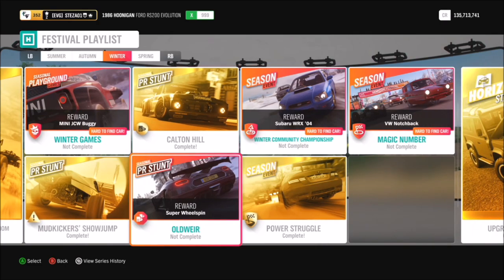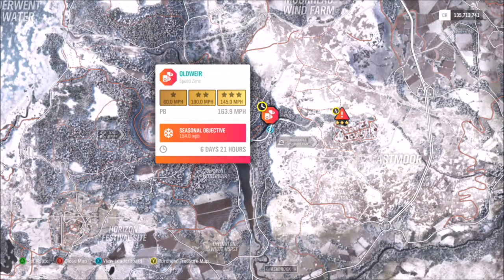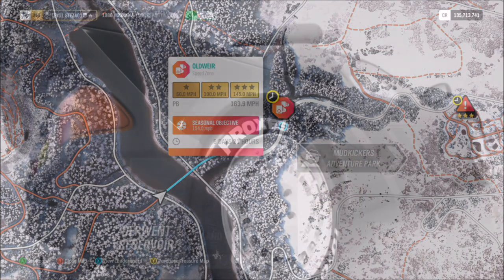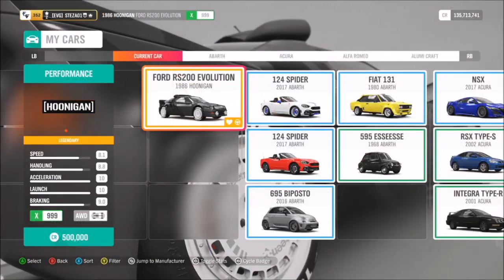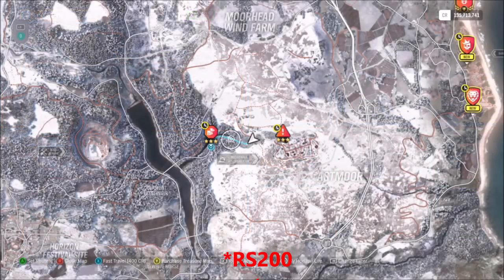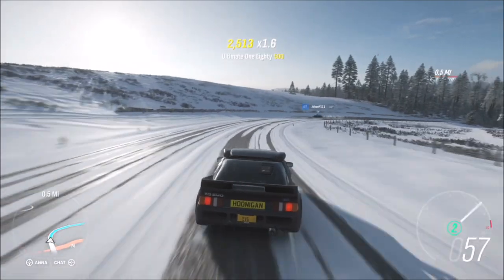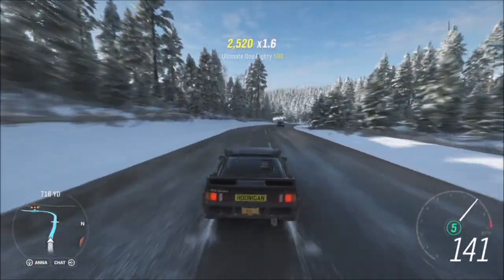Hello and welcome back to Everything Gaming. Today I'm going to do a really quick guide on how to get three stars or the seasonal objective of 154 miles per hour on the Old Weir speed zone. I'm going to show you it in two cars. First of all we're going to use the Ford RS2000 Evolution Hoonigan, which I've tuned up to X-class, and then I'm going to show you another car in a minute, as I understand not everyone will have this car.